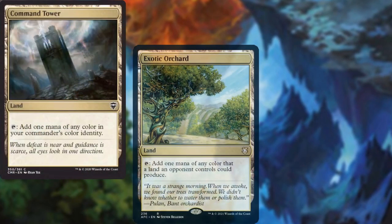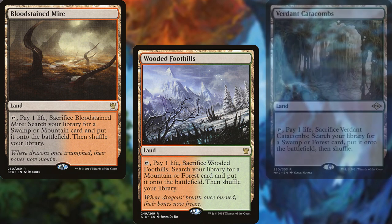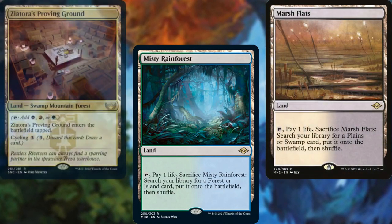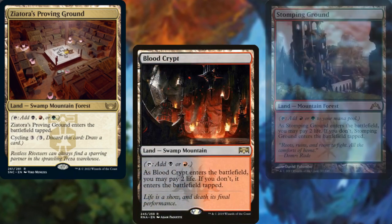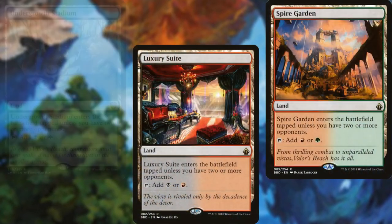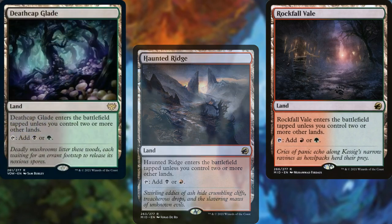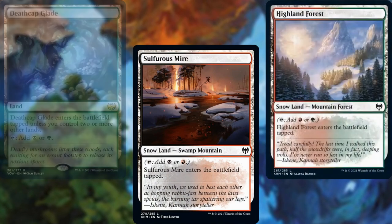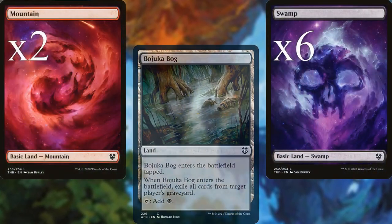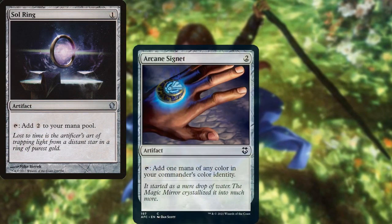Command Tower, Exotic Orchard, Savage Lands, Bloodstained Mire, Wooded Foothills, Verdant Catacombs, Arid Mesa, Misty Rainforest, Marsh Flats, Zea Torres Proving Ground, Blood Crypt, Stomping Ground, Overgrown Tomb, Luxury Suite, Spire Garden, Undergrowth Stadium, Haunted Ridge, Rockfall Vale, Deathcap Glade, Sulphurous Mire, Highland Forest, Woodland Chasm, Bajooka Bog, six Swamps, two Mountains, and six Forests. Sol Ring and Arcane Signet make up our mana rocks.